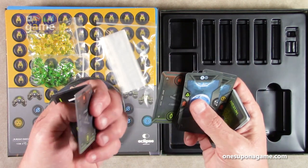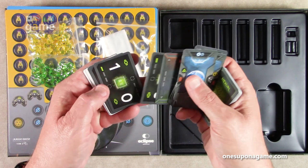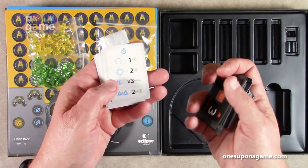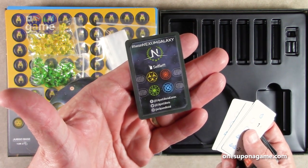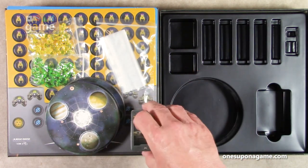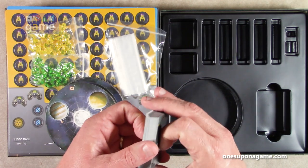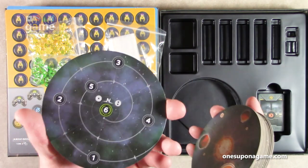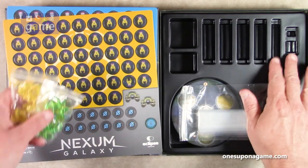And then we have our AI deck, which is clearly marked AI. There are some overlay cards — those are identical — and then here's the actual AI card deck. They're double-sided, so obviously the AI rules will tell you how to play that. We also get some reference cards and a social media promo card — take a picture after you win the game! So if you pick up a copy of Nexum Galaxy by Eclipse Editorial you're going to get all those cards: event cards, phase cards, and AI cards.